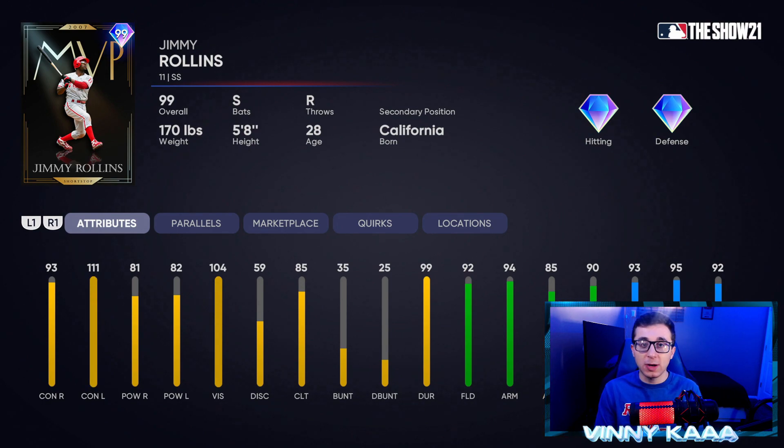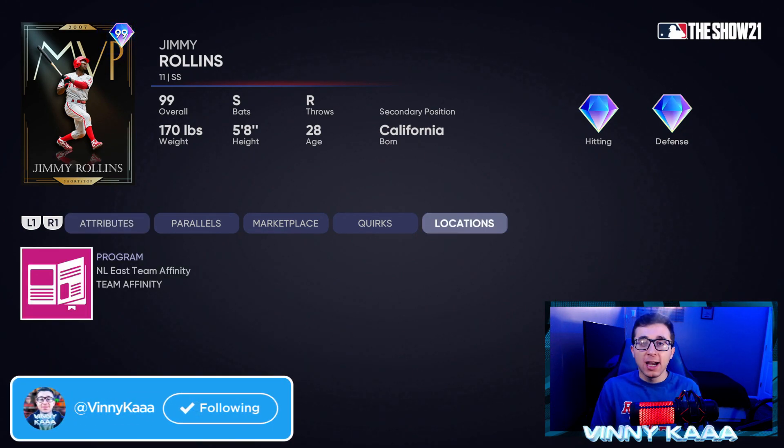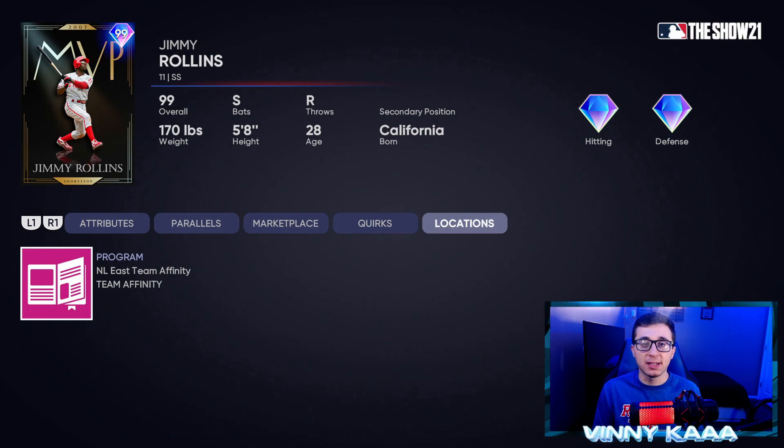At number 10, he's a switch-hitting bat. The stats don't tell the entire story — some cards play better in-game. The only good hitting stat he has is 111 contact against lefties. Other than that, every other hitting stat is below 100: 93 contact against righties, 81 power against righties, and 82 against lefties. Fielding and speed, though, very good — 92 fielding, 94 arm, 85 arm accuracy, 90 reaction time, 93 speed, and 95 steal. If you want to pick him up, go get him in the NL East Team Affinity Season 4.